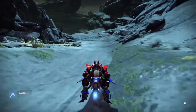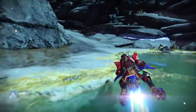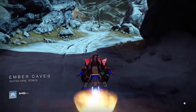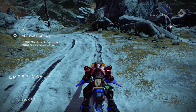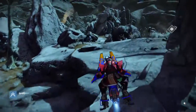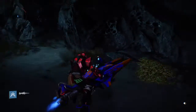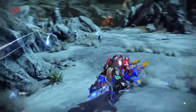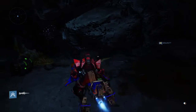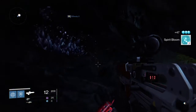As soon as you spawn in Venus, take a left. First zone you come into is Ember Caves — that's where you want to be. We're gonna do this in a counterclockwise manner. Spirit bloom looks like little green glowing flowers. Check all your caves on this planet; the chests will always have spirit blooms.